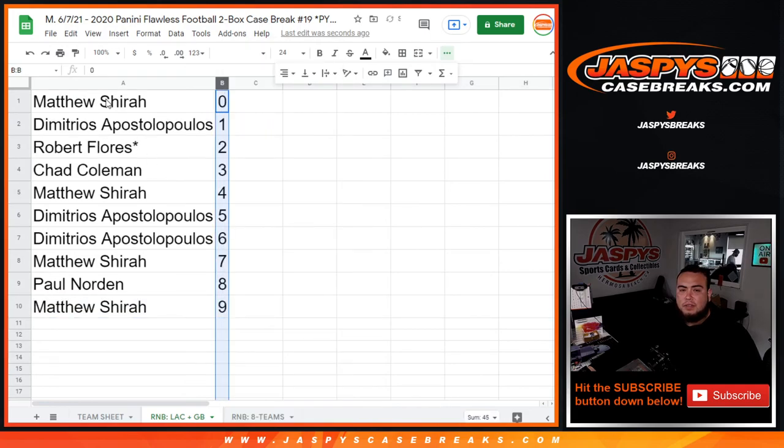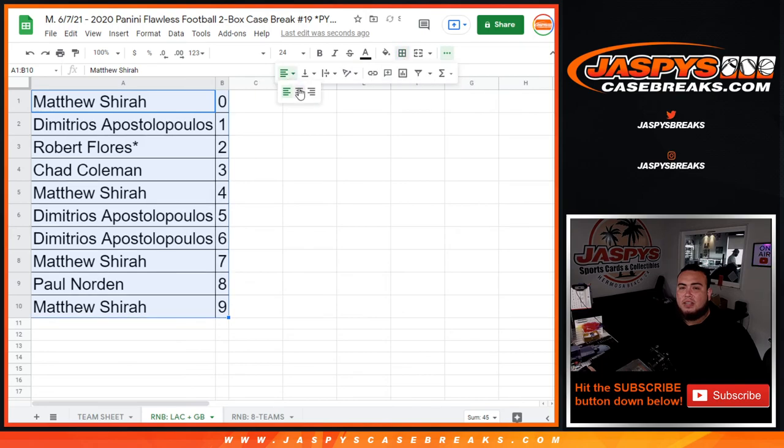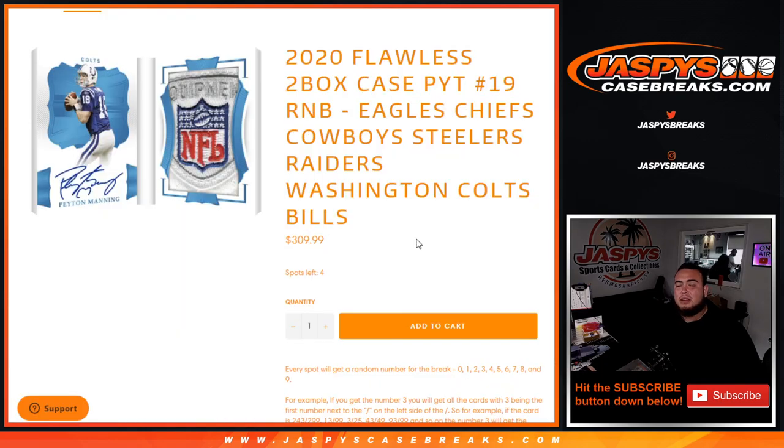So there you go guys. We need one more RMB, then we need to sell out to unlock Flawless — down to four spots left, which includes eight teams. Check them out right here, guys. Jaspi's casebreaks.com.